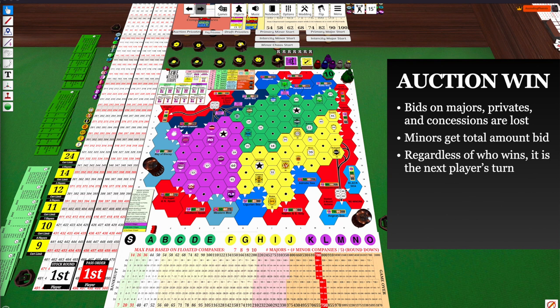Minor companies are the only things where they get the full bid money, if you're playing with them. Regardless of who wins the auction, it will be the next player's turn. Nominating a major, minor, concession, or private — that is your action. Regardless of whether you win it or not, play moves on to the next player.